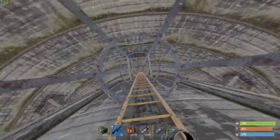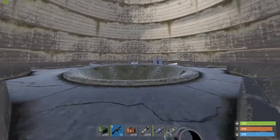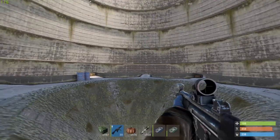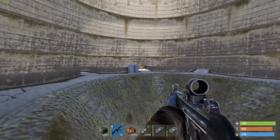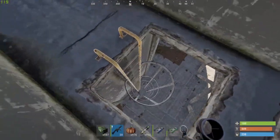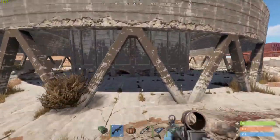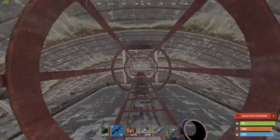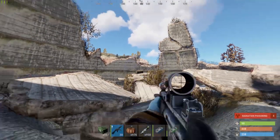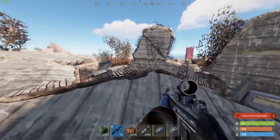But first let's get up here to find some loot. Up here you are usually able to find three crates and they can either be military crates or brown crates. We will also encounter some radiation poisoning so you will need a bit of healing up here. You can find two crates up here and these can also be brown crates or military crates.